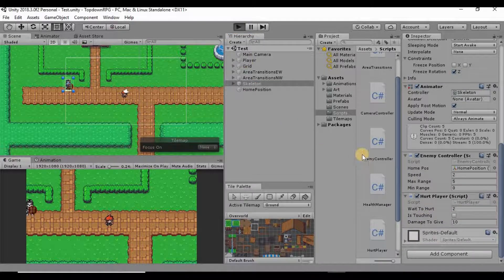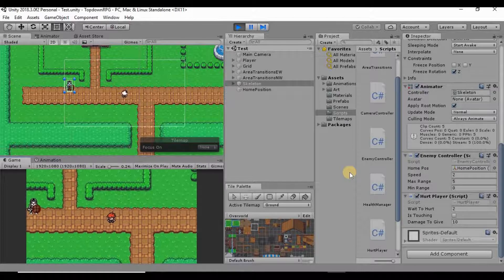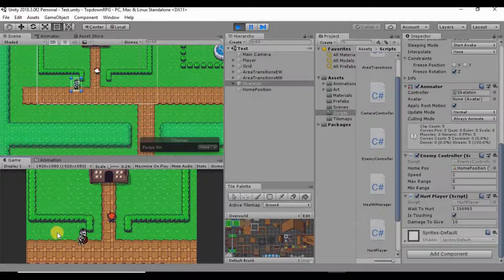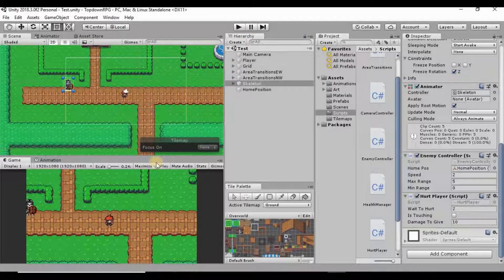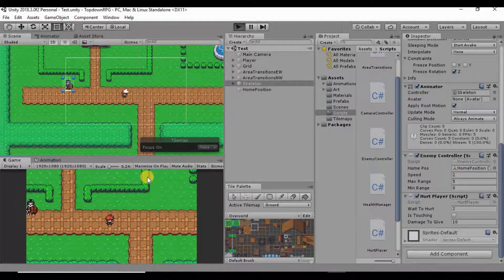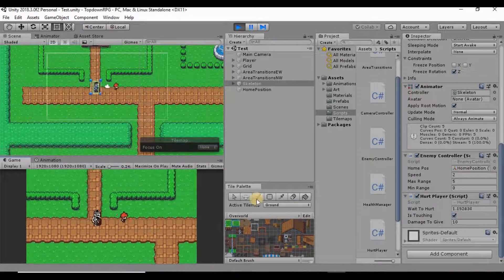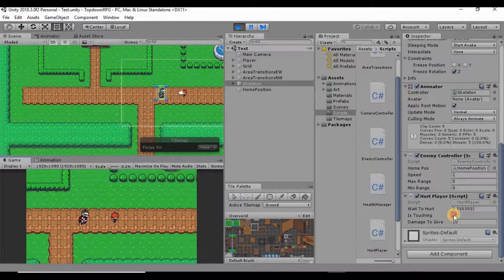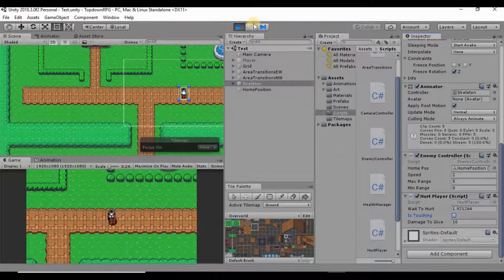Now when I hit play, a couple of things are happening. As soon as our enemy makes contact with another collider, our waitToHurt counter starts counting down and isTouching is also set to true. When we're no longer touching our enemy, isTouching is never set back to false, so that timer never stops going down.